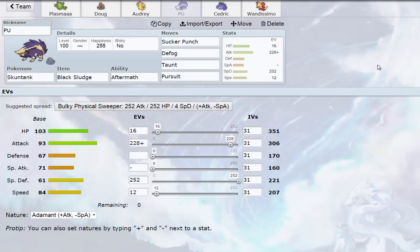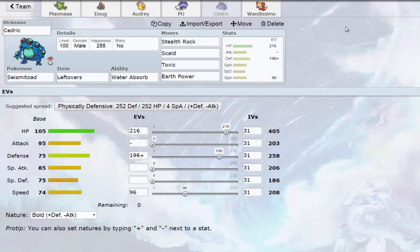Then we have Skuntank, which forms a very nice core with Reuniclus because when Future Sight is up, we can switch in Skuntank and a lot of bulkier Psychic types that want to switch in on a potential Future Sight get Pursuit trapped. That combination just forces your opponent to sac something. I also wanted Skuntank for Defog to remove hazards, and Taunt is always good in RU against fat setup Pokemon. I'm not running Poison Jab though, so if we run into a lot of Aromatisse I'll be a bit upset.